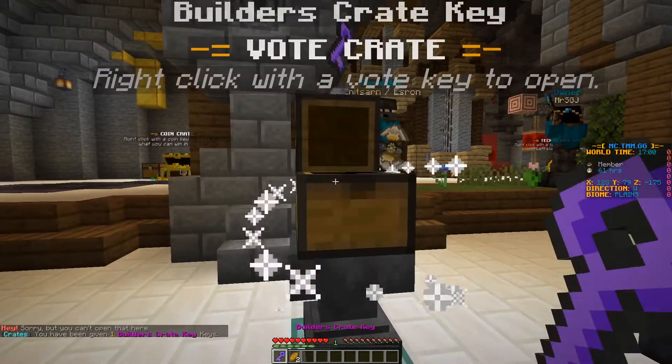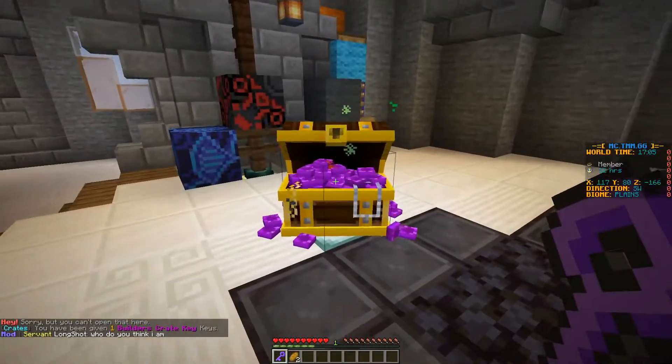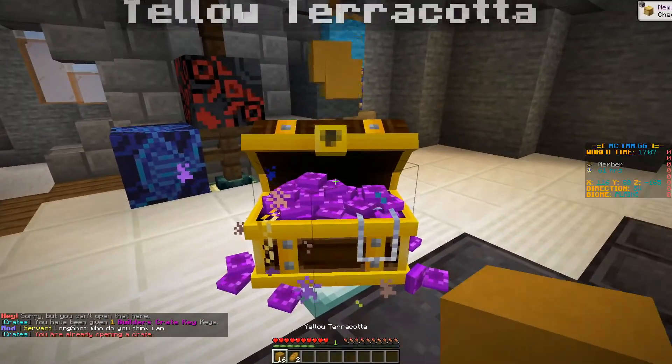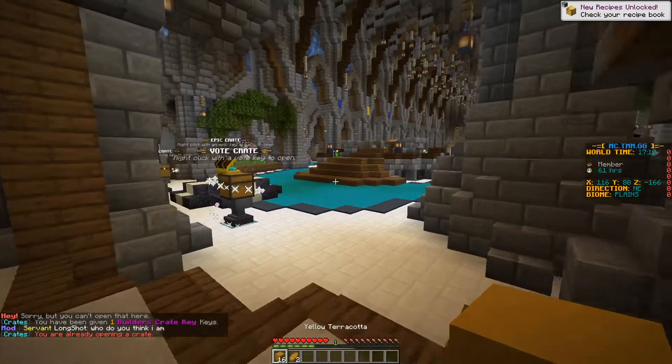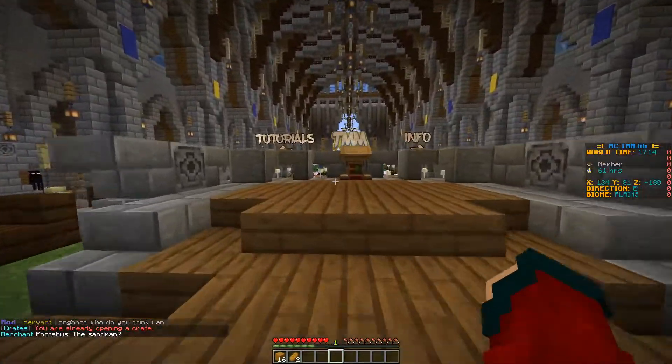I'll grab my key and right click — I got the builder's crate key. Let's see what I get. Right click that one. Oh, some yellow terracotta! It's not bad. Not the greatest starting item but it's nice to get some for free.